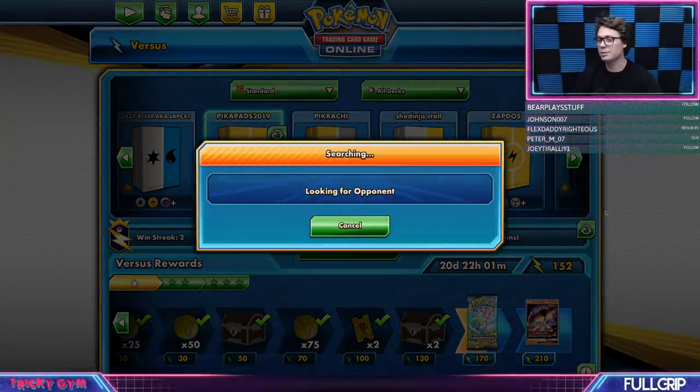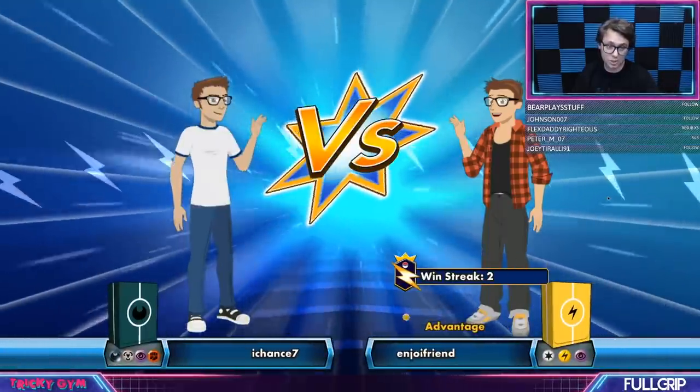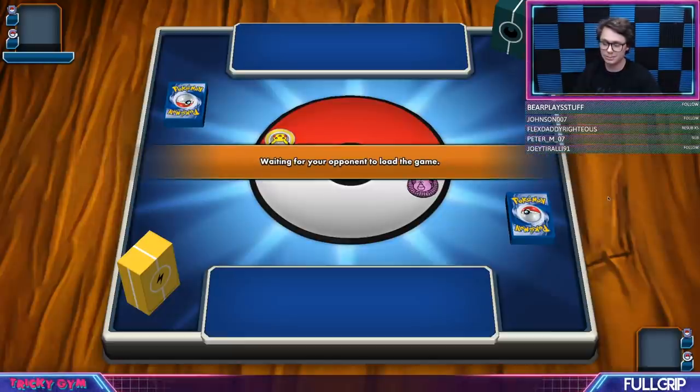You could beat Zoroark as well — even with Muk out, you could beat Zoroark. You could even beat that Shedinja Stahl thing. You could really beat all of it. So this is my top pick for NAIC. Charizard is a top three pick for me. I think some sort of stall deck will do well — there's probably going to be some stall decks that do well. I think a lot of players are cutting their stall tech.